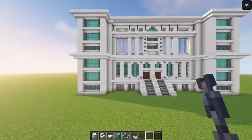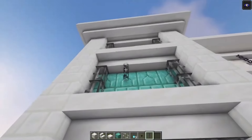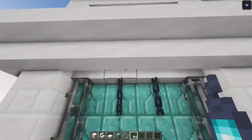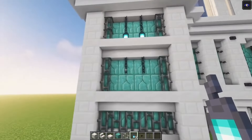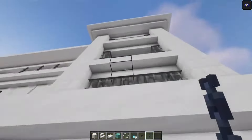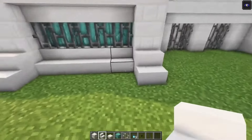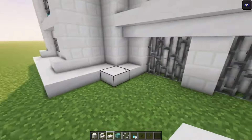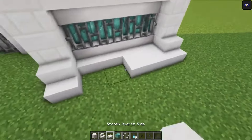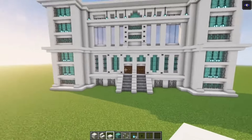Now we're going to decorate the towers a little bit more. So what you want to do is you just want to add your chains first. Then again, we are going to attach a lantern. Now you want to do the same thing obviously on the other side as well. Take some stairs again and place it on the sides and we're going to go in with some quartz slabs. Just like that. Let's do the same thing over here. And we're going to decorate the garden a little bit later on, but for now leave it as that.